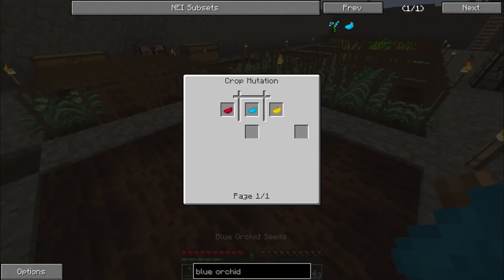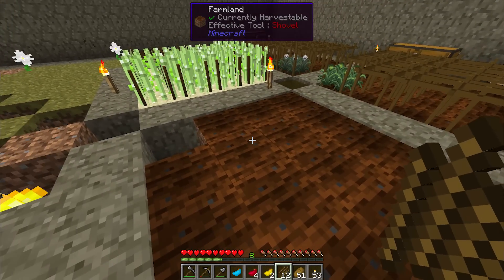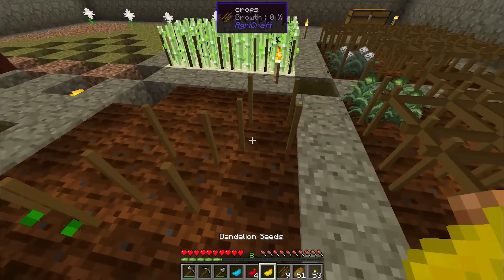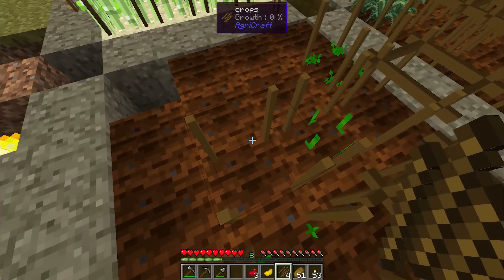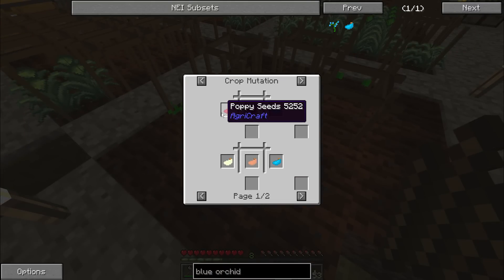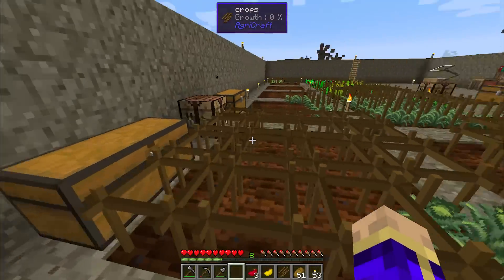I did manage to get the blue orchid seed from breeding my poppy and my dandelion together, and now we're going to combine the blue orchid with both the dandelion and the poppy seeds so we can get even more crossbreeds. If I use that blue orchid flower with the poppy seeds I'll get allium seeds, and with the dandelion seeds I'll get daisy seeds — both of which are going to lead me to newer, better things.